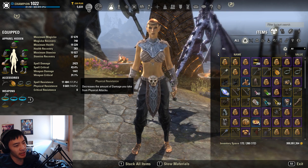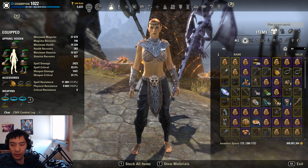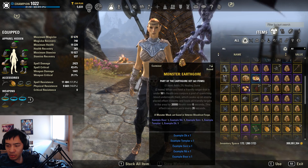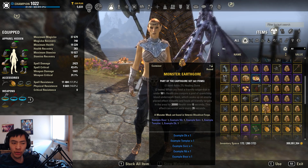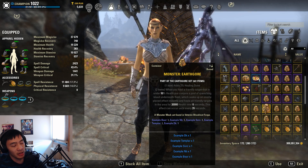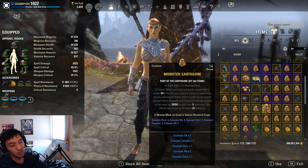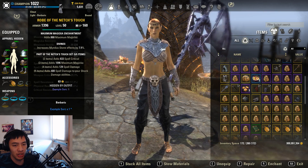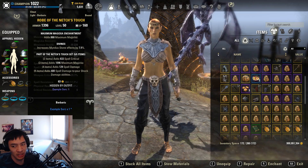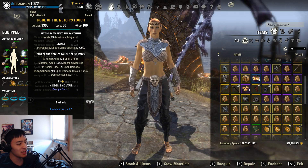I'm on my sorc right now on a different spec than healer, but I'm just going to use this to show you the actual armor bonuses. The armor bonus we're talking about is healing done - let me find a set that has healing done. Here it is: Earth Gore has a one-piece two percent healing done. The best comparable armor bonus would be raw spell damage. The typical two to three four-piece bonus is 129 additional spell damage, as you can see here on Netch's Touch.